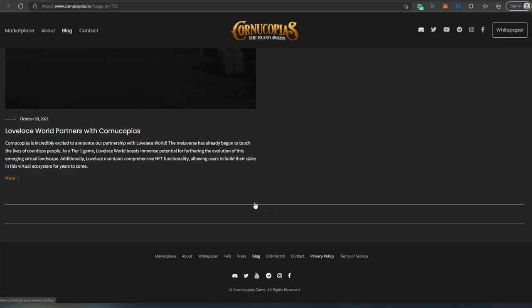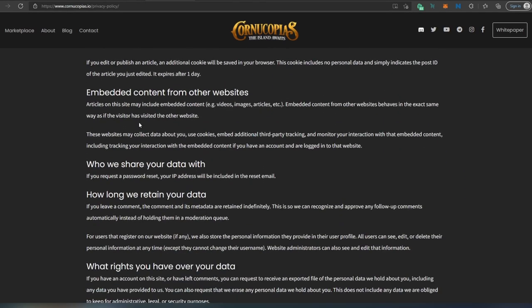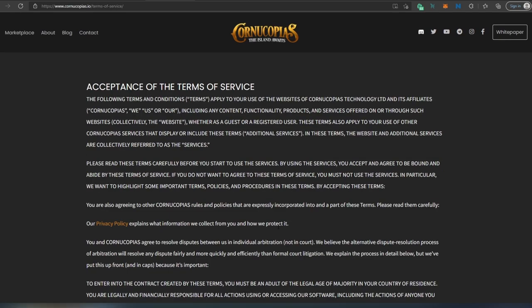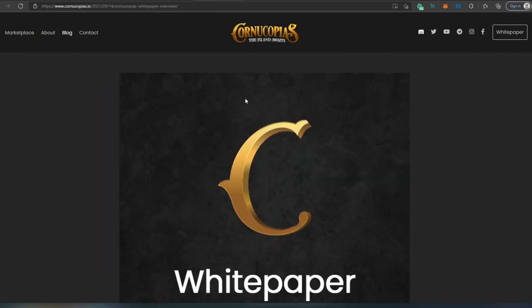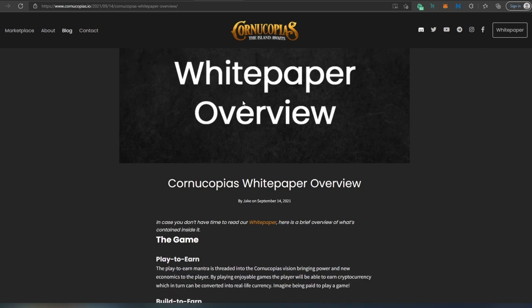You can also contact them, and there's a privacy policy covering who they are, comments, media, cookies, who they're sharing data with, and how long they retain data. There's also a Terms of Service. Overall on this website you can find everything about their team, LinkedIn profiles, Twitter pages, and most of the information you need before investing. Let's take a quick look at a white paper overview — if you don't have time to read it, this will quickly tell you what the Cornucopias metaverse is about.